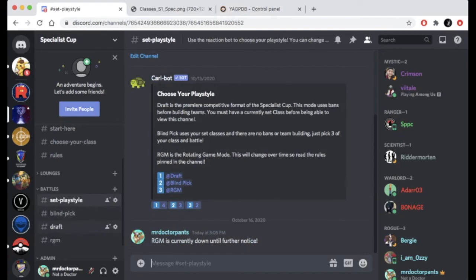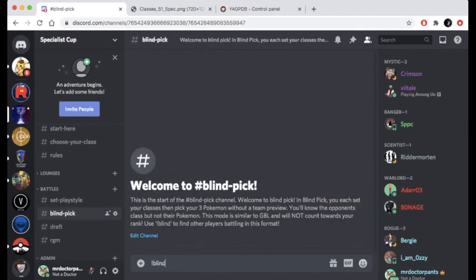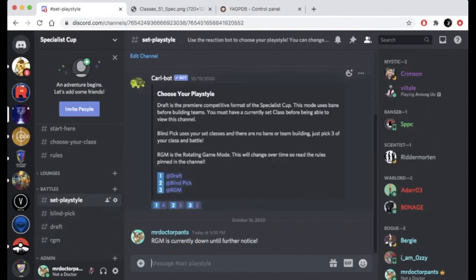It looks like there are at least two or three other people online for draft, so let's ping draft. The command for draft is exclamation mark draft. For blind, it's exclamation mark blind. And for RGM, it's exclamation mark RGM. This game mode is currently not online so I won't mess with it. When you're done playing, make sure you come back to Set Your Play Style and uncheck notifications for each game mode so you don't get pinged all the time.